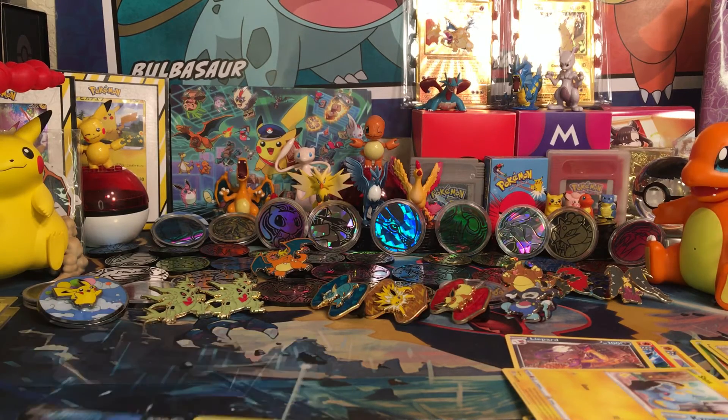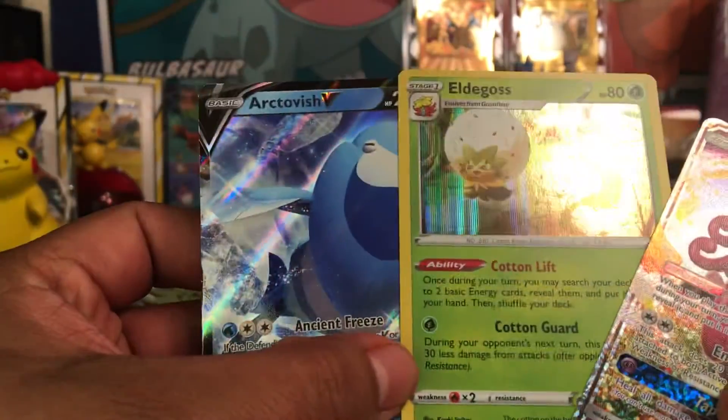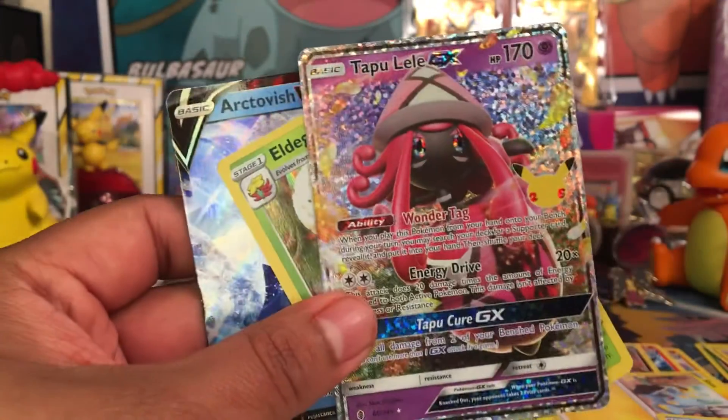So here we go over our pulls today: the Tapu Lele, the Eldegoss, and the Arctovish. Thank you for joining me this opening. It was fun. I'll see you all in the next one.